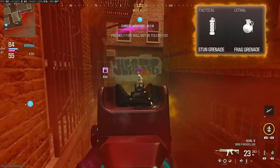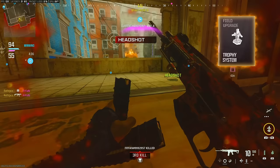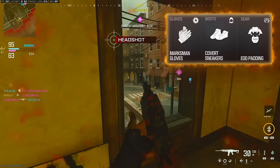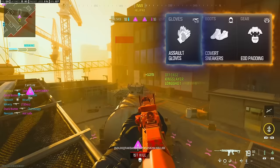Usually on every class, you're going to want to run a stun grenade and a frag grenade. However, sometimes if you're using a submachine gun, you might want to use a Semtex so it can help you make entries into certain areas a little bit easier. But I stick to the frag on pretty much every class, and the trophy system on every class with one exception — we'll get to that in a second. For perks, you're going to want to use marksman gloves, covert sneakers, and EOD padding if you're running an assault rifle. If you're running a submachine gun, run the same perks but swap the marksman gloves out for the assault gloves. The marksman gloves help assault rifles stay steadier while shooting and help reduce flinch, while the assault gloves help you be quicker and reduce penalties when it comes to running and gunning with a submachine gun.